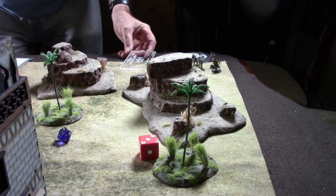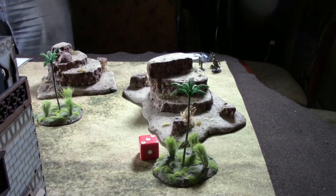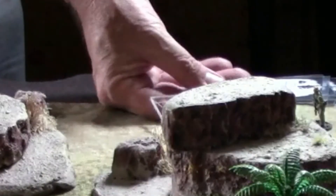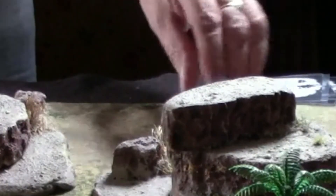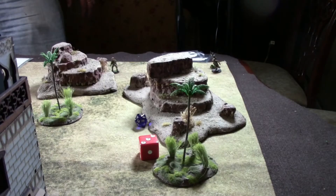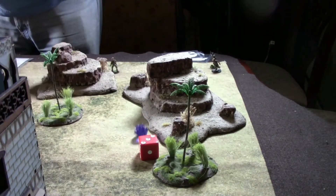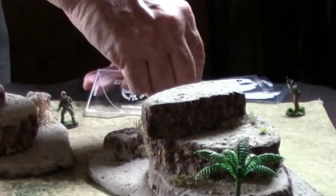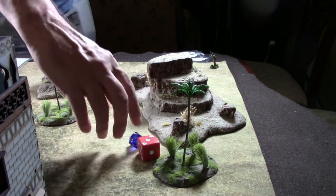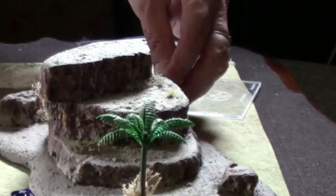Bravo-5 gets one move and needs to get into cover. I go ahead and try to move Bravo-3 — needs a five or higher, gets it. Then Bravo-1 the medic moves there. Bravo-3 also activates on a five — got it. Lastly, the leader activates — no problem. He comes up behind cover. Sit-rep phase.